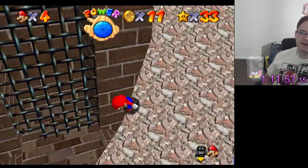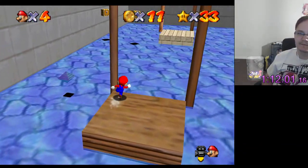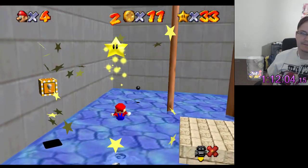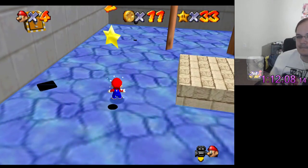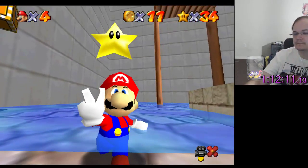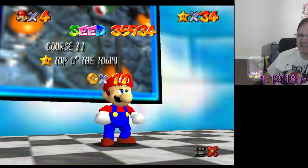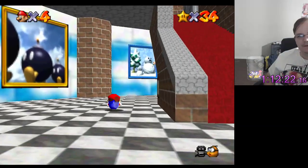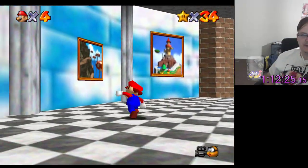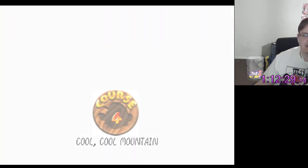Watch this be every coin block and none of them be the star block — that would be just fucking tremendously amazing. Never mind, it's right there. This shit needs to be Womp's Fortress — I've yet to go to Womp's Fortress. And then I can access Womp's Fortress. Cool Cool Mountain is fine too.